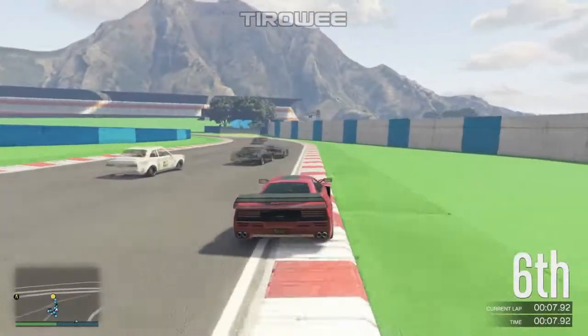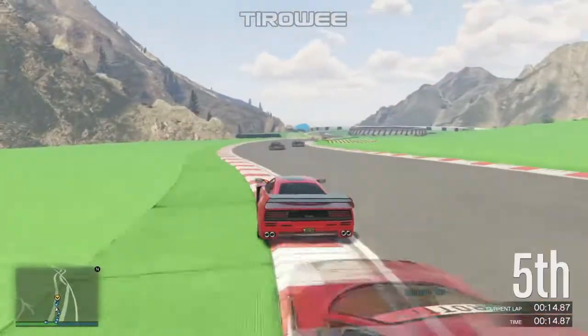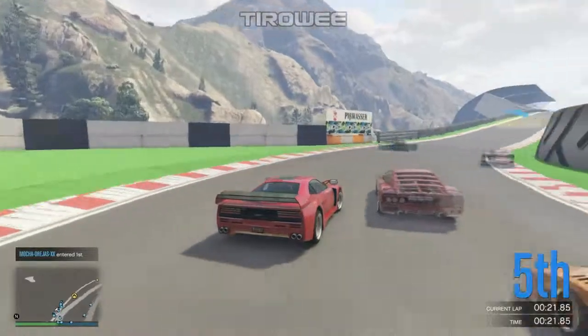We've been able to slide through to P1, but actually get a pretty okay line out of that. So once again you're getting what I call a positive slide — where you slide, it slows you down a little bit, but the net gain of positions makes it really not matter all that much. We're actually now into P4, so a few of the cars are having issues. There's a corner here running out very, very well.